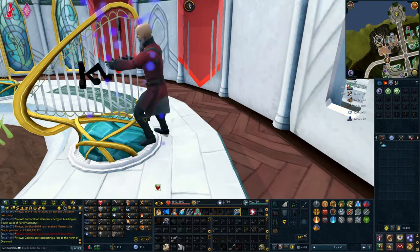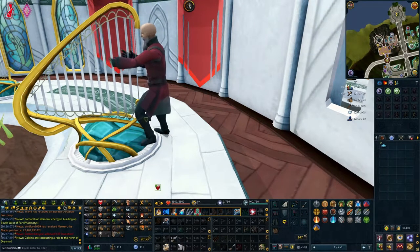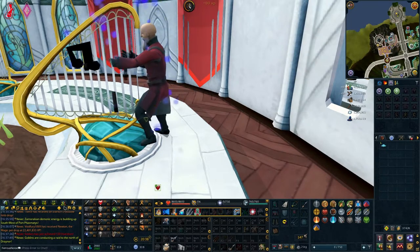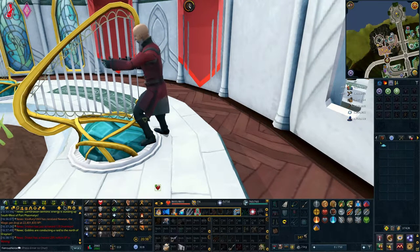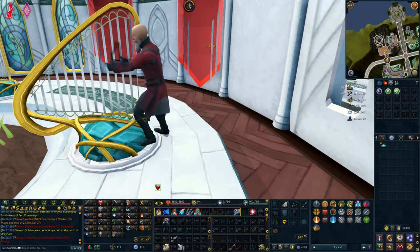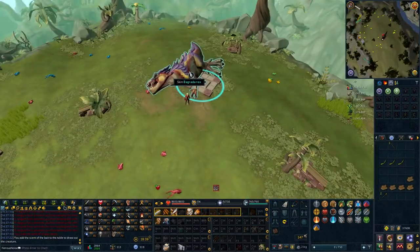We're going to need a lot of the harmonic dust we get from it anyway to make crystal tools. But I got bored training here because it is very slow. We need to get 80 eventually anyway for invention, but I don't like doing many grinds all in one go, especially this one since I couldn't really AFK it easily. So instead, I went to go kill dinosaurs.